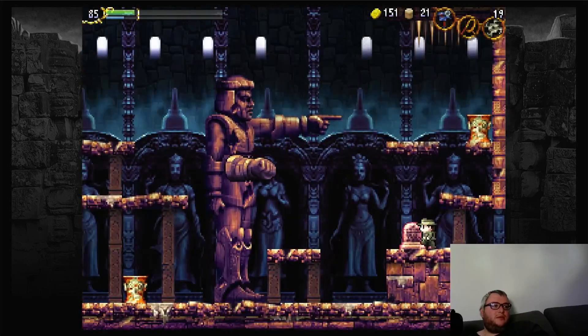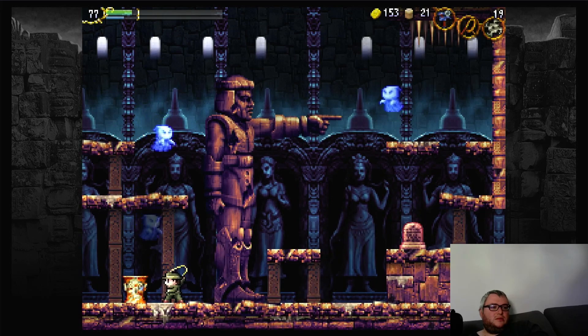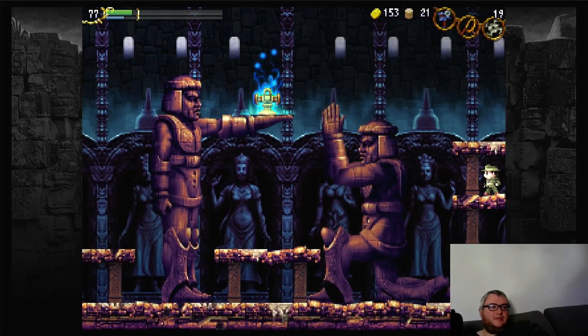Here with the Moon up there's something else that happens — this Giant starts kneeling with the Moon up. And there's the Ankh jewel; this one's holding the Ankh. This Giant only starts kneeling when the Moon is up, so basically you need to solve this to progress.